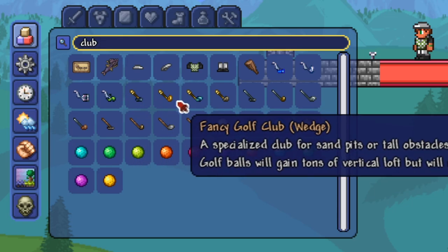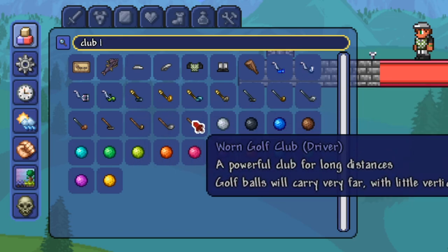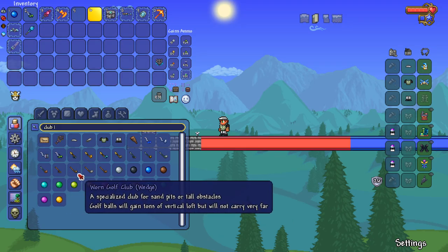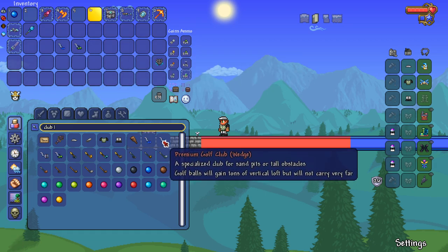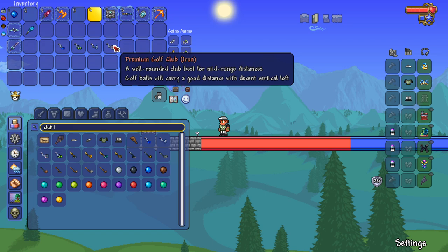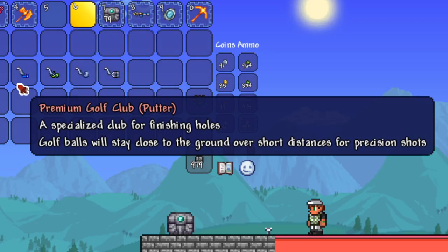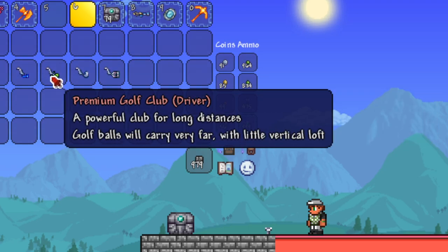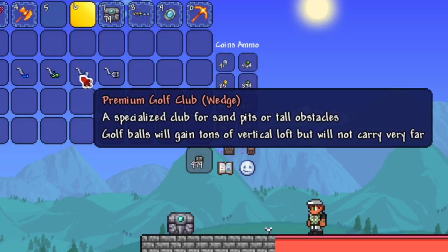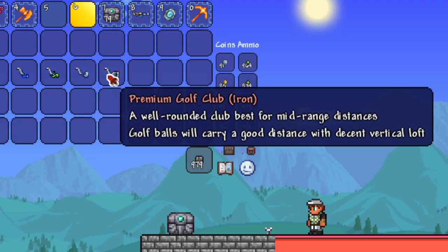Believe it or not, even though the clubs look different, they don't actually do anything different — they're all just cosmetic. We have the putter: a specialized club for finishing holes, golf balls stay close to the ground over short distances for precision shots. The driver: a powerful club for long distances, golf balls carry very far with little vertical loft. The wedge: for sand pits or tall obstacles, tons of vertical loft but won't carry far. And the iron: a well-rounded club for mid-range distances with decent vertical loft.